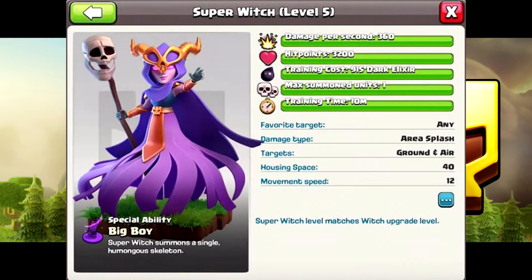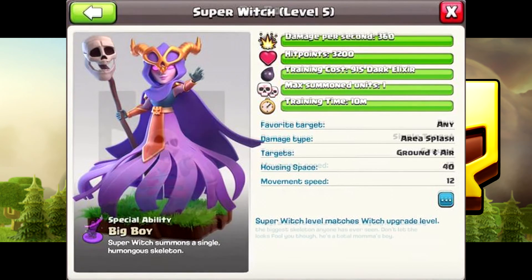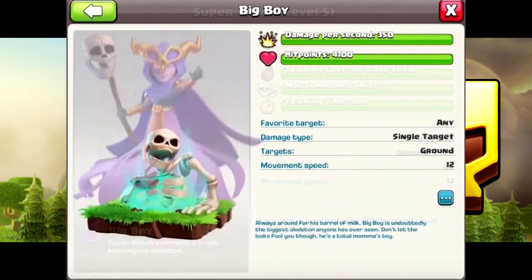She has 3,200 hit points, costs 915 dark elixir to train, and takes 10 minutes to train one. The Big Boy's stats: 350 DPS and 4,100 hit points. The Big Boy does almost as much damage as one hit from the Night Witch and has more health — overall, that's crazy.